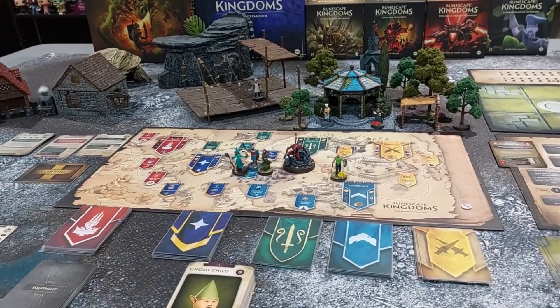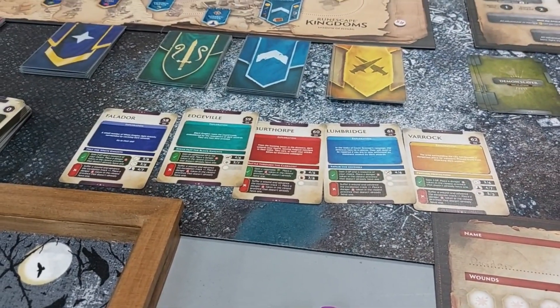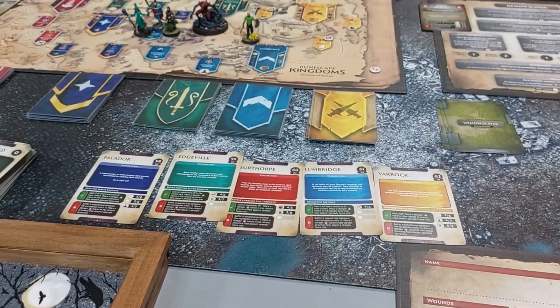We'll start with the same order we did last time. These vault cards get shuffled into their decks — not put on top like the vampire one. And then we'll start my turn.